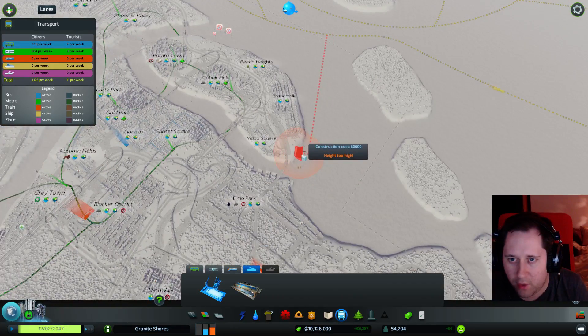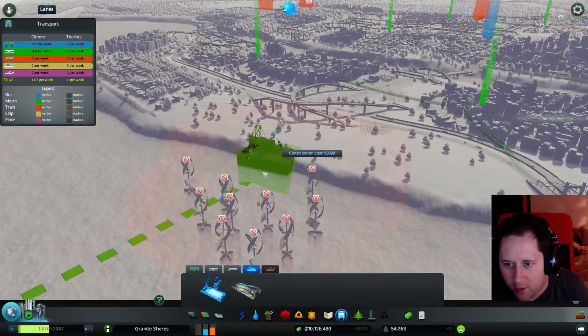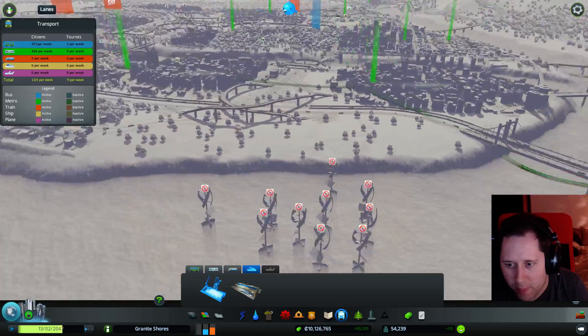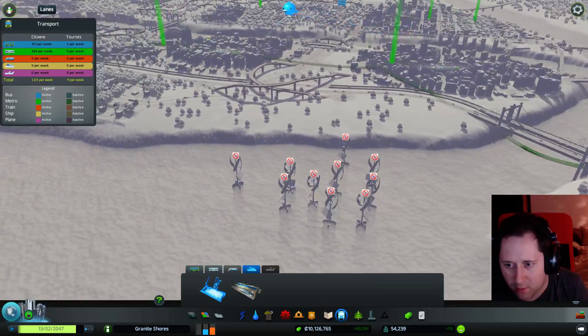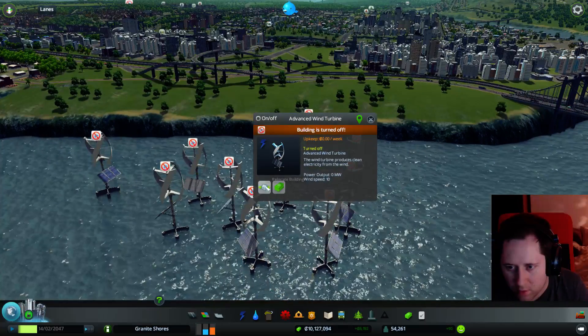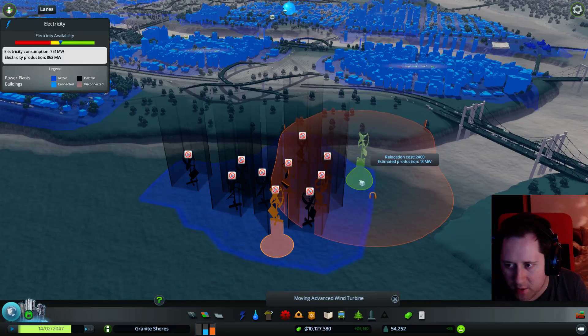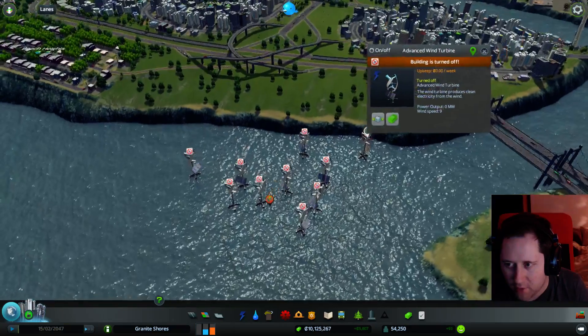I'll tell you what might be a good place for it — right bang here. Like, we've wanted somewhere — look, here. Might have to move some of my... I don't think I can move those, can I? And I can move them around. Relocate. These are the old things. Can I sell these right now? What do I get for destroying these?